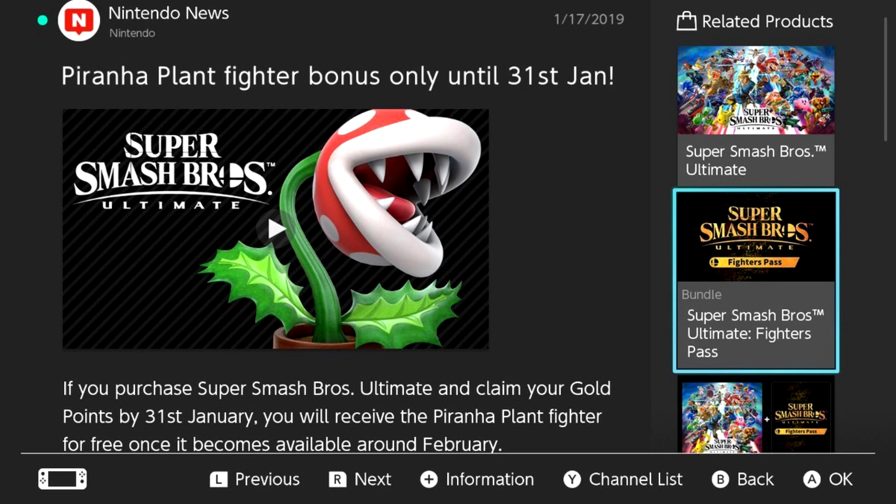What is happening guys, Goldie Black Ops Kid here coming at you with a Super Smash Brothers Ultimate announcement. The Piranha Plant fighter bonus will be available in February — no specific date yet as of January 17th. The Piranha Plant fighter will only be available until the 31st of January.